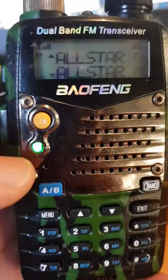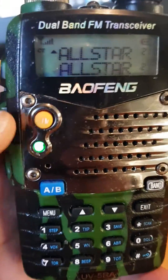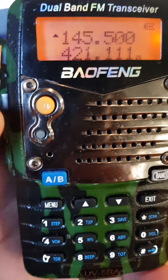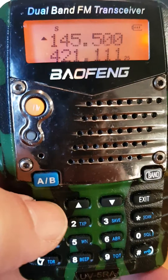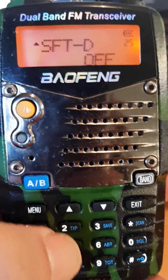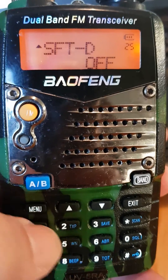M0FXB here. Just setting up this for an AllStar node. Hit the VM button to get yourself into frequency mode. Now go to Menu 25 — you'll see the shift select menu.